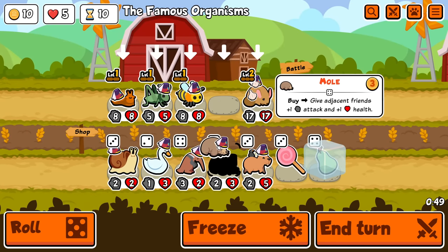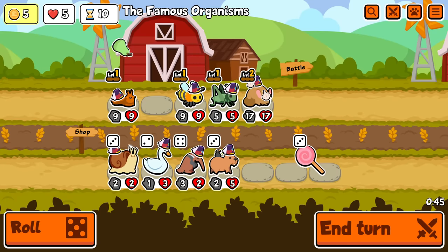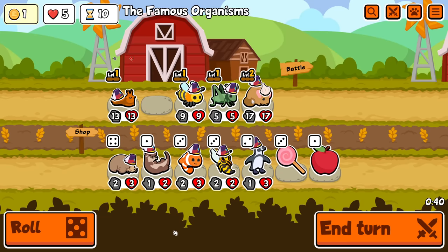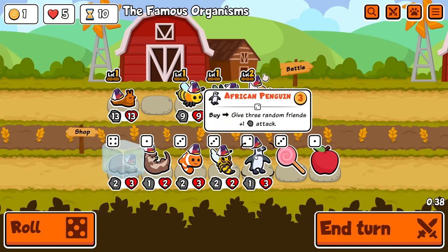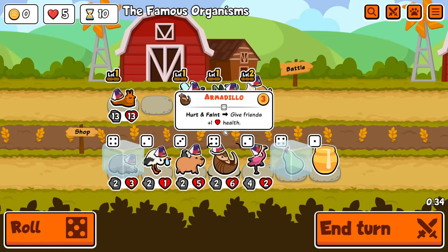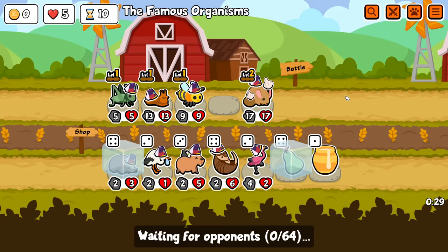Alright, I'm getting rid of the snail — I feel like it's not especially needed. Spread out the stats a little. Honestly, I should be buying these — like I'm buying pears but I'm not buying these African penguins and I don't know why. Alright, run it this way, let's see how that goes.